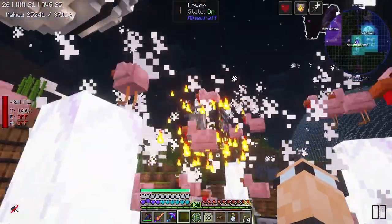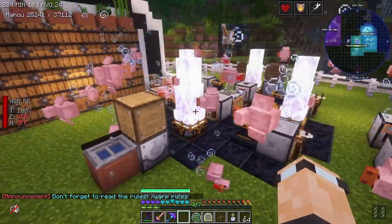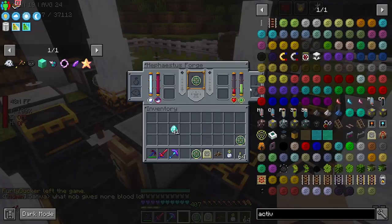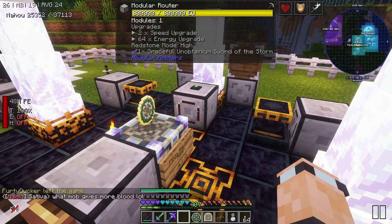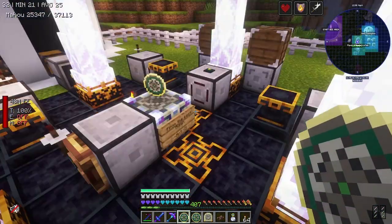Now I can turn that off. Oh my god, the TPS went mental — I probably shouldn't have done that. I'll stop that for now. But that is getting us a bunch of blood, and what I should do is just have that on, meaning that I'll have to turn that back on when I want to turn this back on.